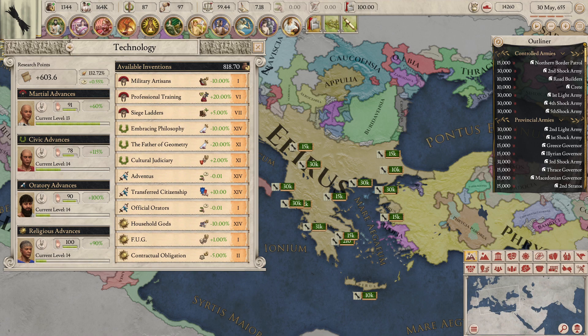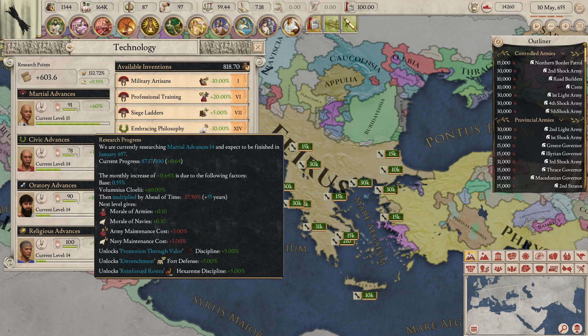I do warn you, there is a bit of math involved here, and it can get complicated, so please hear me out. As you can see, by moving the mouse cursor over the research progress bar as I've done here, you can see that the monthly increase for the military tech is plus 0.64% per month, which means 0.64 points. This then equates to 7.68 points per year — so 0.64 times 12, the number of months in the year — which means that if the research progress was at zero, it would take approximately 13 years to increase the martial tech to the next tech level.